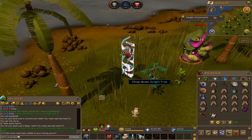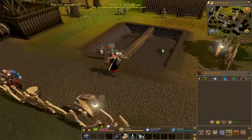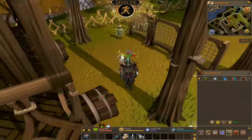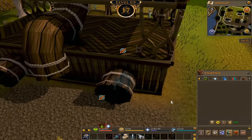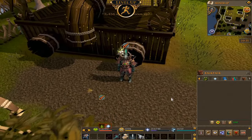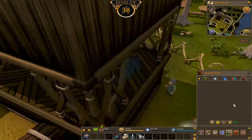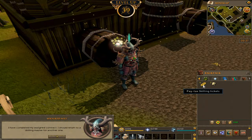We just got ourselves a skilling contract, which is complete five of the Gnome Choruses. So let's go do that. Skilling contracts have been super fun, so I'm definitely going to keep up with that as well. So yeah, we'll do five of these runs real quick and then go back to our smithing to complete our rune pieces. The stats are looking pretty fresh. Skilling contract should be done and we also got like 40 agility right there — I will take it.